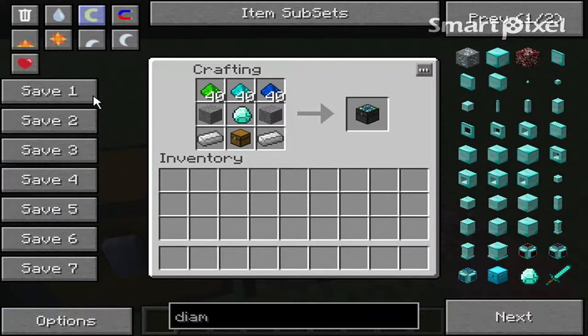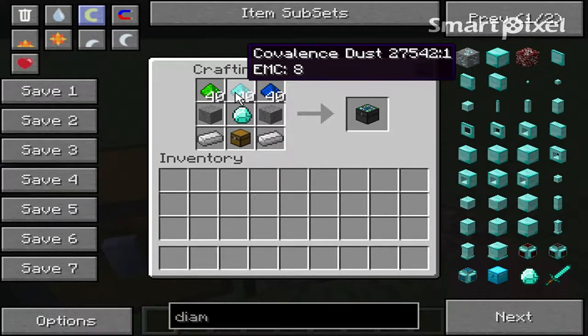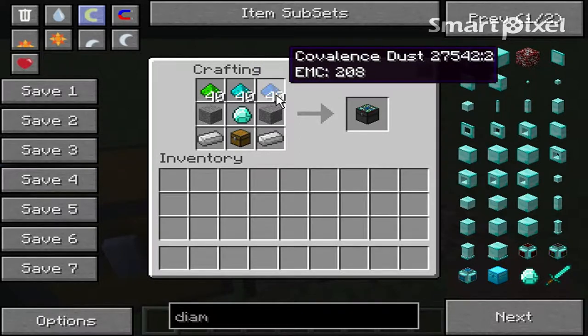Okay, there we go. Put one piece of stone here, one piece of stone here, iron here and here, a chest on the bottom, a diamond in the middle, and put your green covalent dust on the upper left, your light blue in the upper middle, and your dark blue on the upper right.